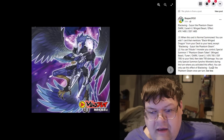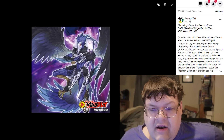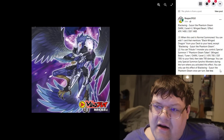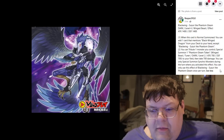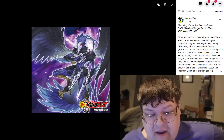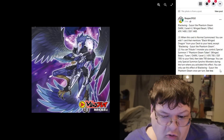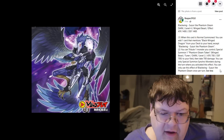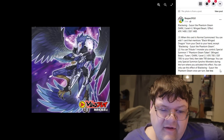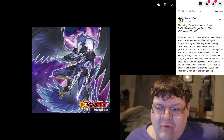Next up is Suzui the Phantom Gleam. When this card is normal summoned, you can add one card that mentions Blackwing Dragon from your deck to your hand, except Suzui itself. It's 1,400 attack points. You can also tribute one monster to special summon one Phantom Gleam Token — a Winged Beast Dark level 2 Tuner — and take 700 damage, but you can only Synchro Summon that turn. The tuner token production is really good, but being a normal summon-reliant card at 1,400 attack hurts your Black Whirlwind searches.